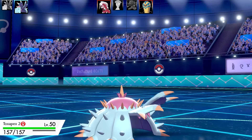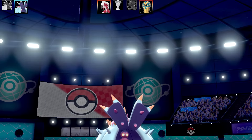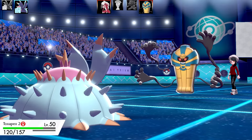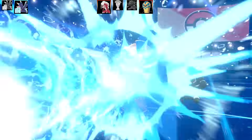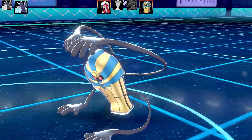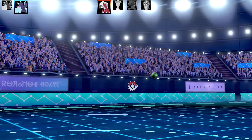Now we're going to go to Toxapex number 2 - this is the special attacking set with Choice Specs. I get hit by the Body Press - that would have done so much more damage if I didn't resist that. Here comes the Hydro Pump, it lands, which is quality. Cofagrigus's special defense isn't quite as good and it is going to faint to that one. Choice Specs Toxapex finally getting a KO with its Hydro Pump.